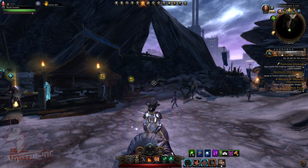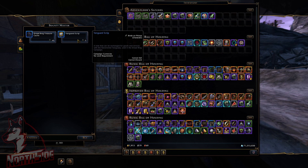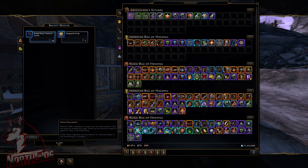For example, we have here the Bounty Master. He will exchange Vanguard Script for five of these Onyx Fragments. As you can see, we can get one Vanguard Script for five Onyx Fragments. Onyx Fragments drop from the Dreadring area from the mobs. So that's about the Bounty Master.